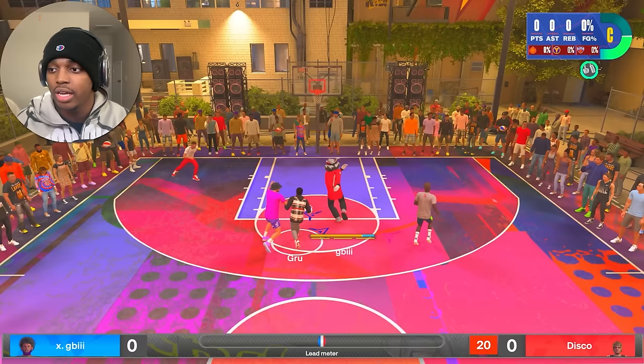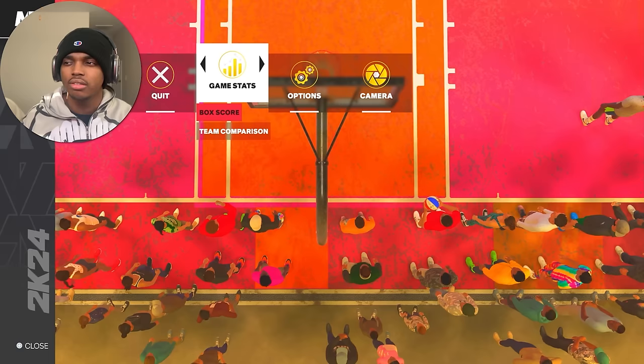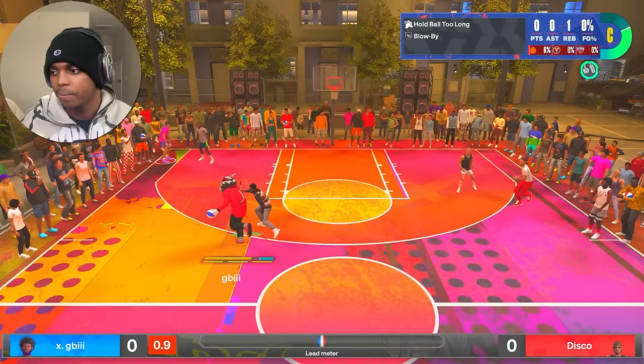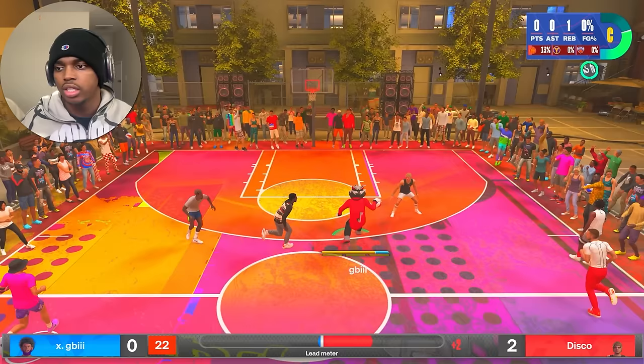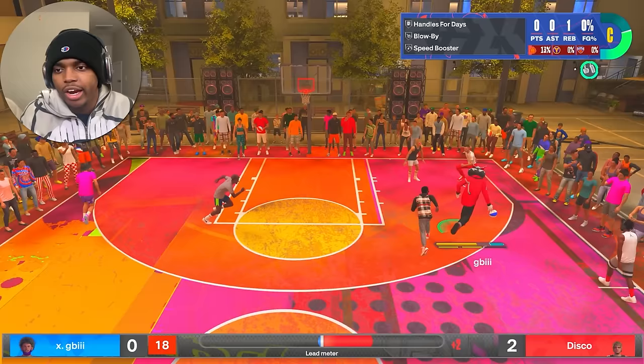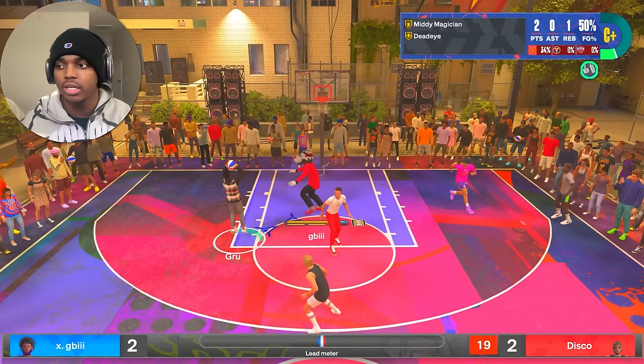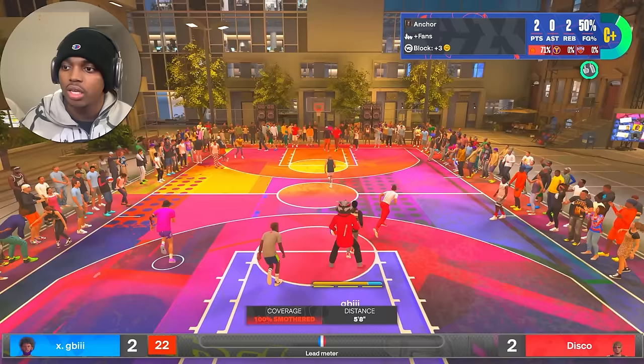Now it's our time to shine for badges. It's very easy — let's say I want to go for Mini Magician. Whatever badge you're going for, you just keep doing that action over and over again. For Mini Magician, I just run past Grew — he can't guard me — and shoot a fade. Boom, Mini Magician. That's literally all you have to do. You'll see Mini Magician popped up, Dead Eye popped up — that's the easiest way to get all your badges.